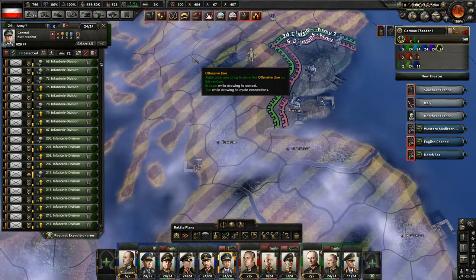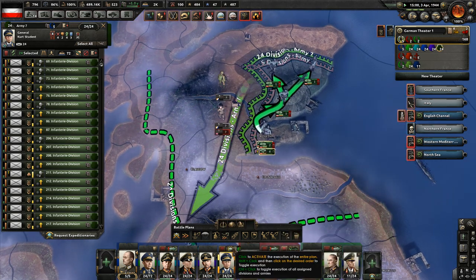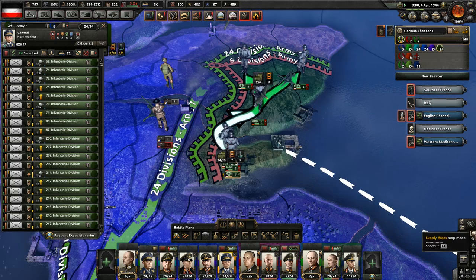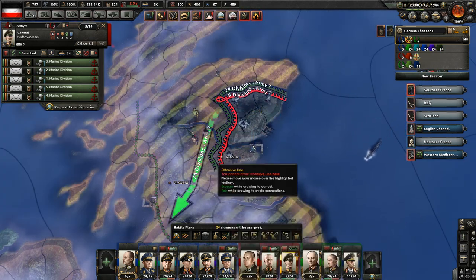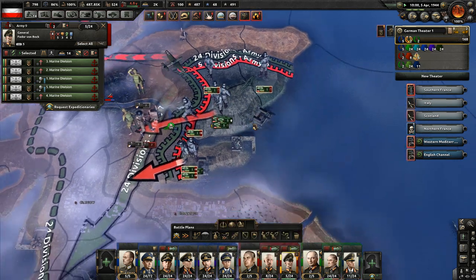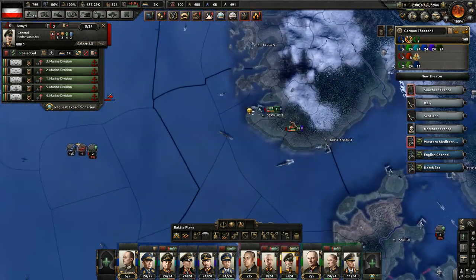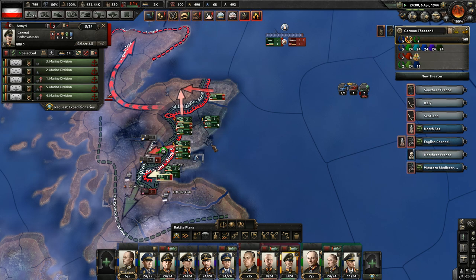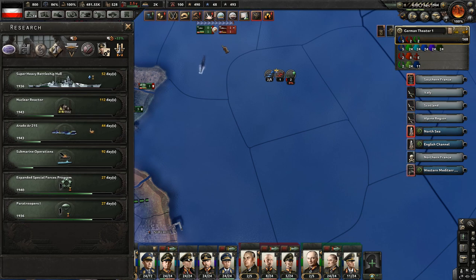I probably don't have good supplies, but actually we're somewhat okay. Push that way and go. We'll bring over the rest of the troops once we have some good supply areas. We got our new heavy ship hull — I'm going to unlock the super heavy battleship hull.